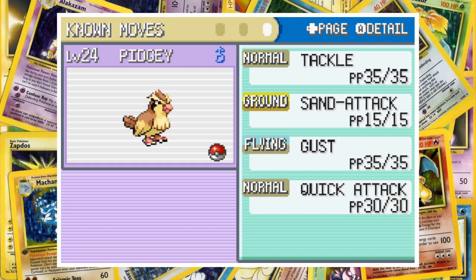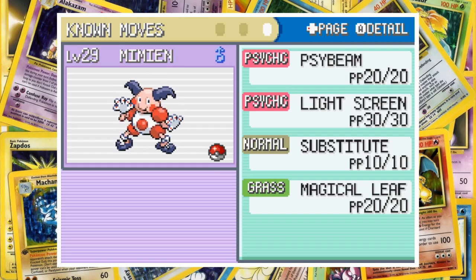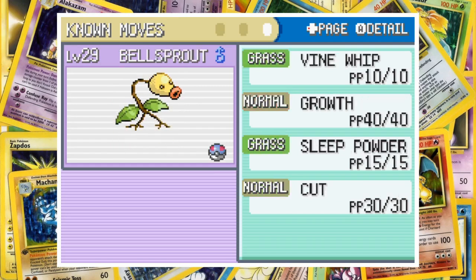Here's what our team looks like for the battle with Erika. Pidgey's at level 24 with Tackle, Sand Attack, Gust and Quick Attack. Mr. Mime is at level 29 with Psybeam, Light Screen, Substitute and Magical Leaf. You can only get Mr. Mime by trading in this game, so that's why he has the weird nickname. Lastly, also at 29, Bellsprout has Vine Whip, Growth, Sleep Powder and Cut, which we needed to reach the gym.